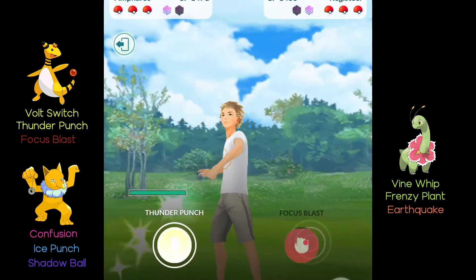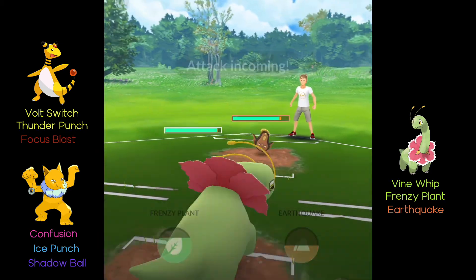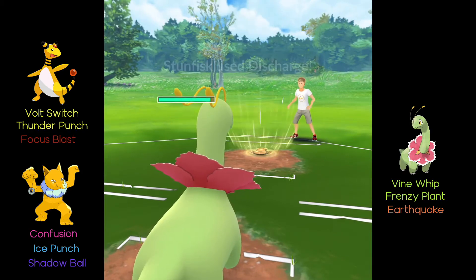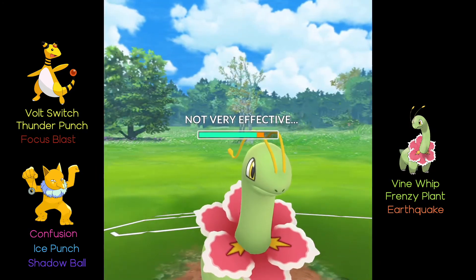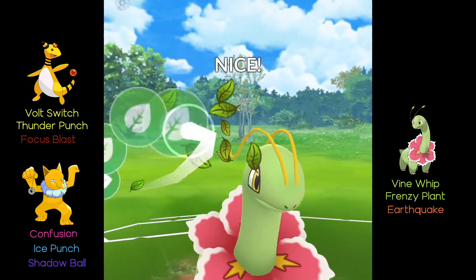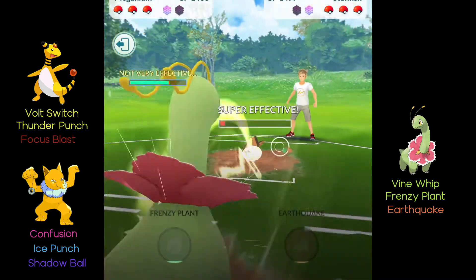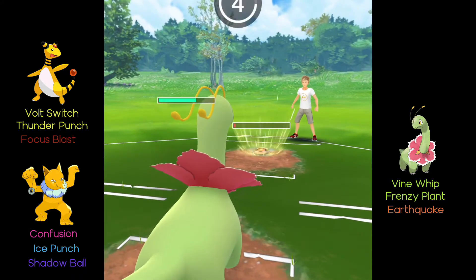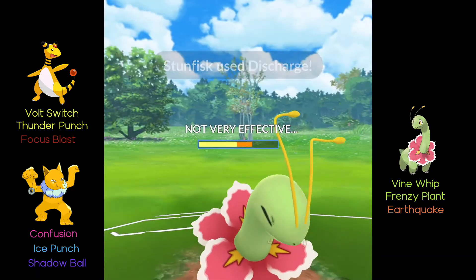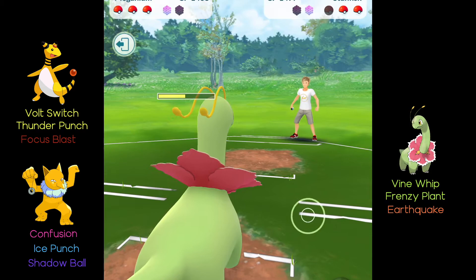He hits me with Flash Cannon which does not very effective damage, then he switches into Stunfisk. So I obviously go into my Meganium because it double resists Ground and Electric. I'm just letting every charge move they throw go because I'll be resisting it. We go for the Frenzy Plant — you probably don't want to let it go through because while they use their shield there's no use fighting back, they just get an extra charge move. We're not shielding, so it's another Discharge, and we finish them off with one more Vine Whip.